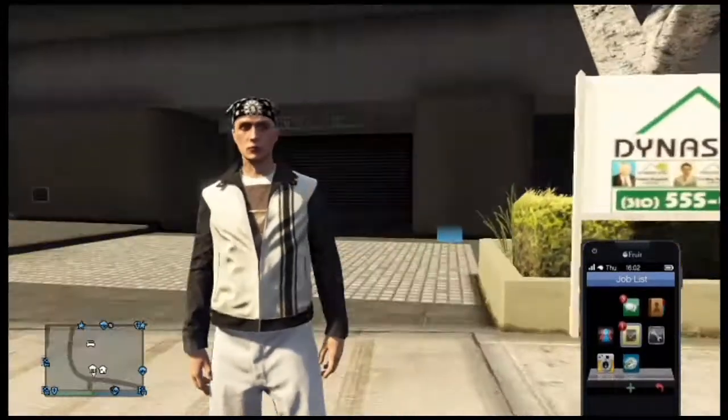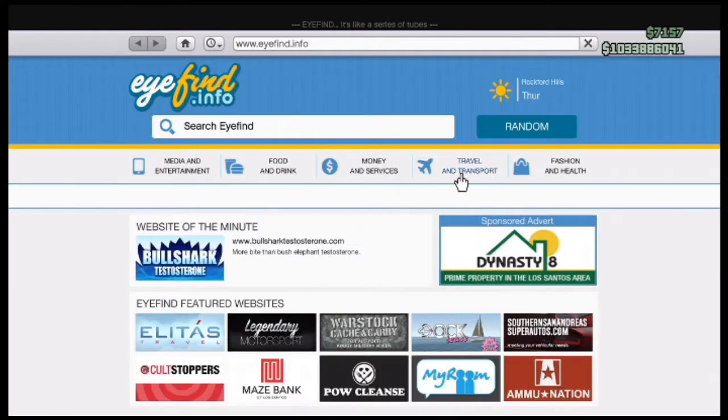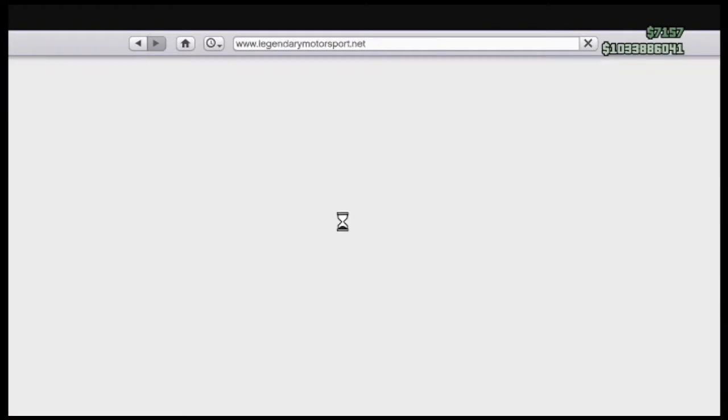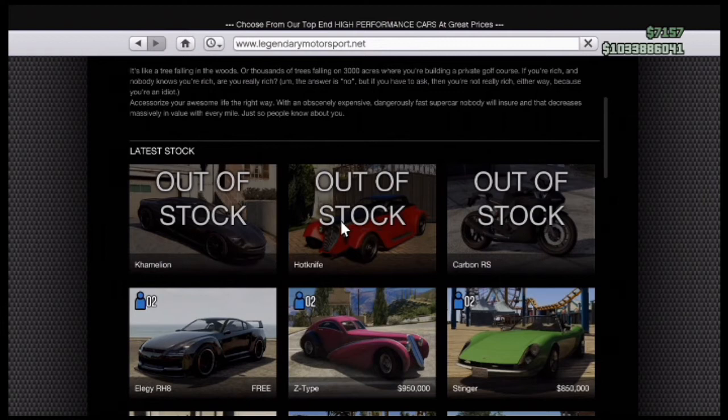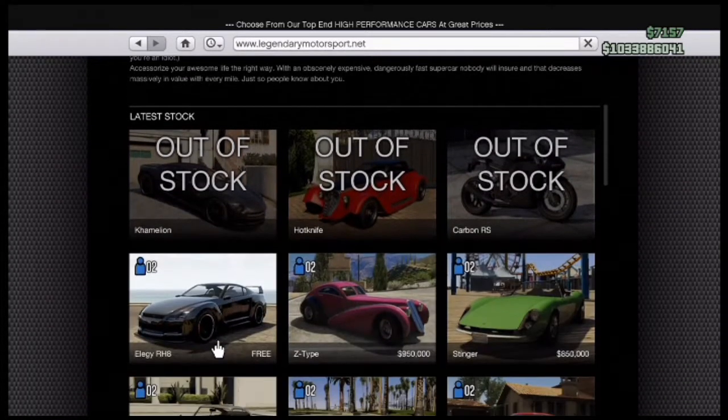I'm here outside my apartment. Go into the internet on your phone, travel and transport, go to Legendary Motorsport. It's these three cars: the Chameleon, the Hot Knife, and the Carbon RS bike. I'm specifically just going to show how to get the Hot Knife. So what you want to do is go into Legendary Motorsport and click on the LG RH8 — you can probably click on any of them. This is the one I'll click on.